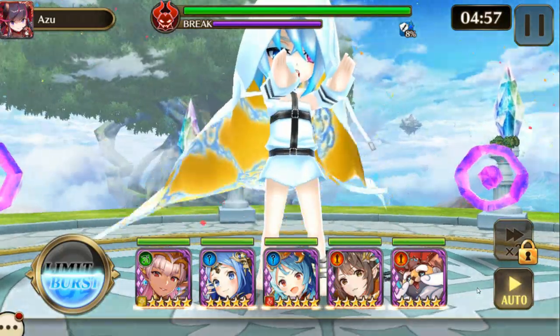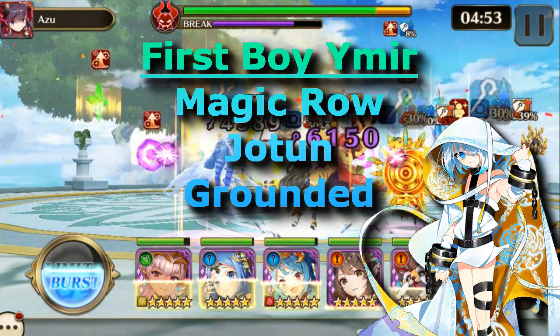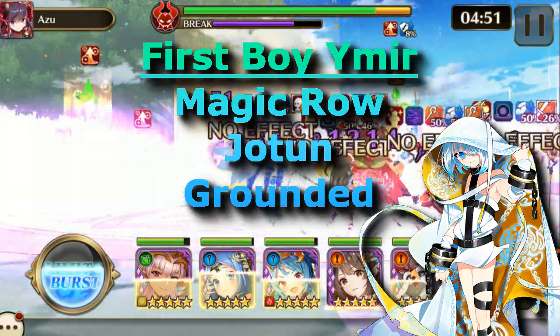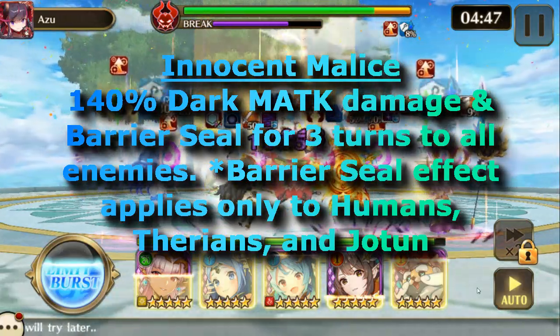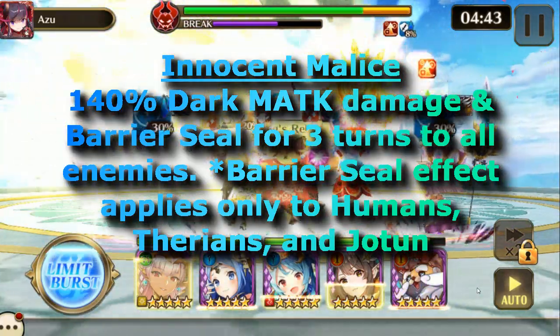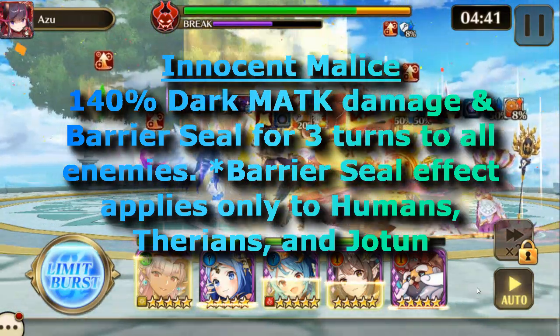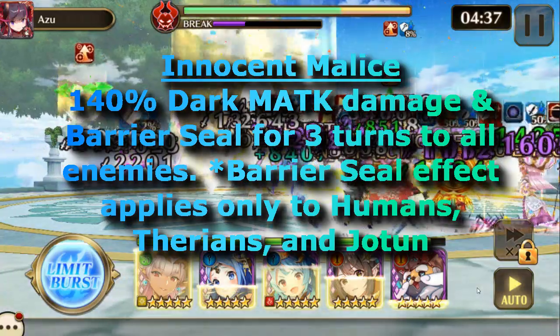The first boss Ymir row is Yotun, considered to be grounded. His action skill Innocent Malice does 140% dark magic attack damage and barrier seal for three turns to all enemies in the connect. Barrier seal only affects humans, therians, and Yotun.